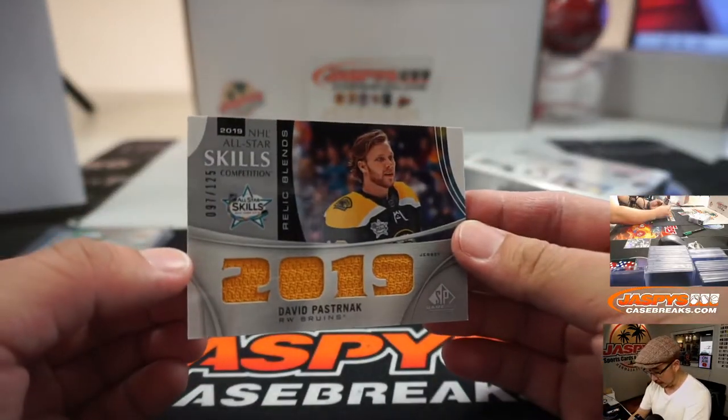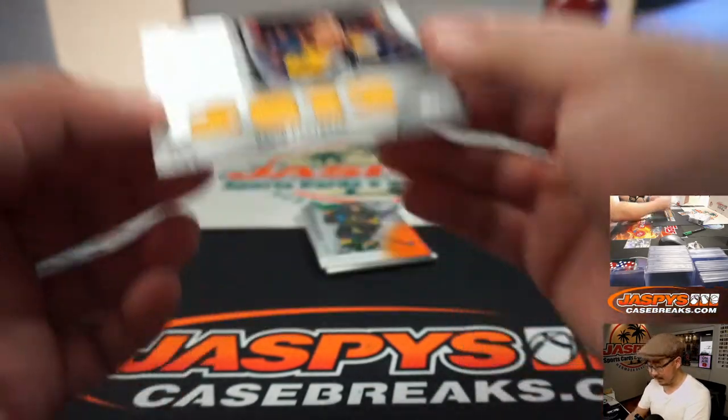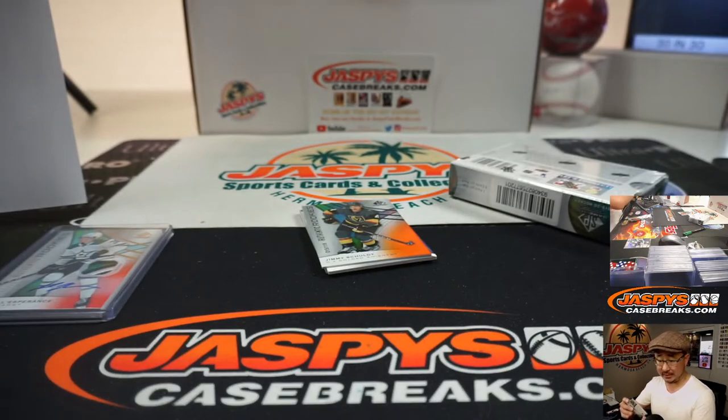There's Relic Blends — David Pastrnak, 97 out of 125 for the Bruins. That's going to go to Steve Birch.